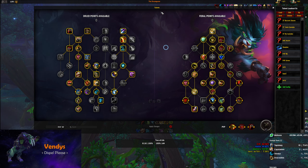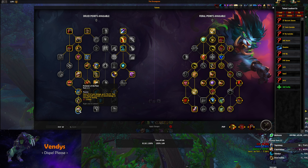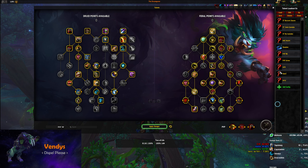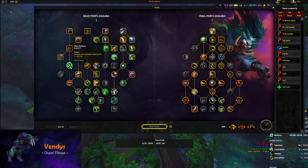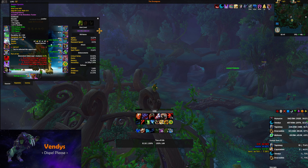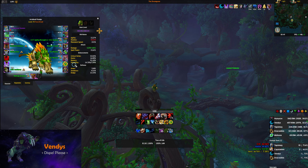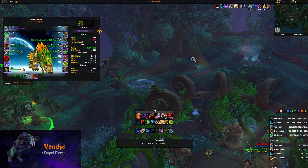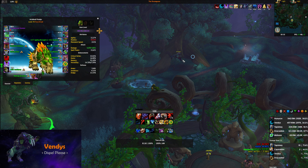For the class tree, this is what I'm running basically every dungeon except where I need Remove Corruption — in that case, get rid of Protector of the Pack, Ursine Vigor, and Matted Fur, and adjust accordingly. You shouldn't need to take points in Feline Swiftness; if you really feel you need it, you can drop one point from Honed Instincts, but I'd recommend just going for more defensive options. I'll have links to the compendium as well as the Dreamgrove Discord in the description. Thanks for watching and happy holidays, everyone.